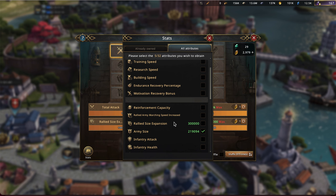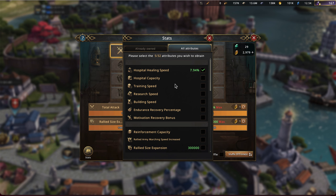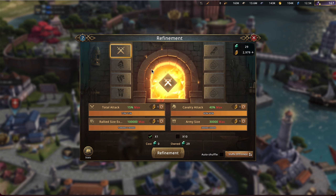Now that we're moving into UC, a castle like mine is just no longer going to be strong enough to realistically be a rally leader. So I need to transition my stats out of rally size expansion since it's really not going to help me. The question is, what should I roll it into? I want hospital healing speed. I think this is a clear easy decision, and I wanted to use this as an opportunity to showcase the new shuffling ability they have in refinement.